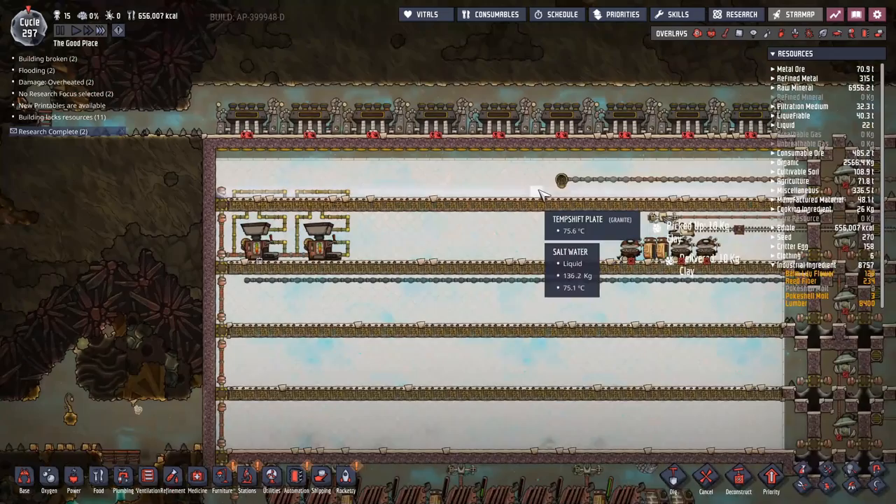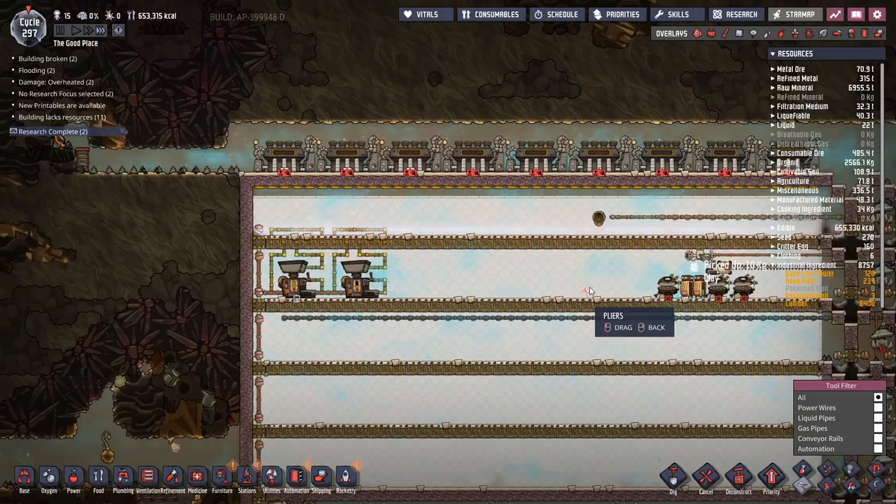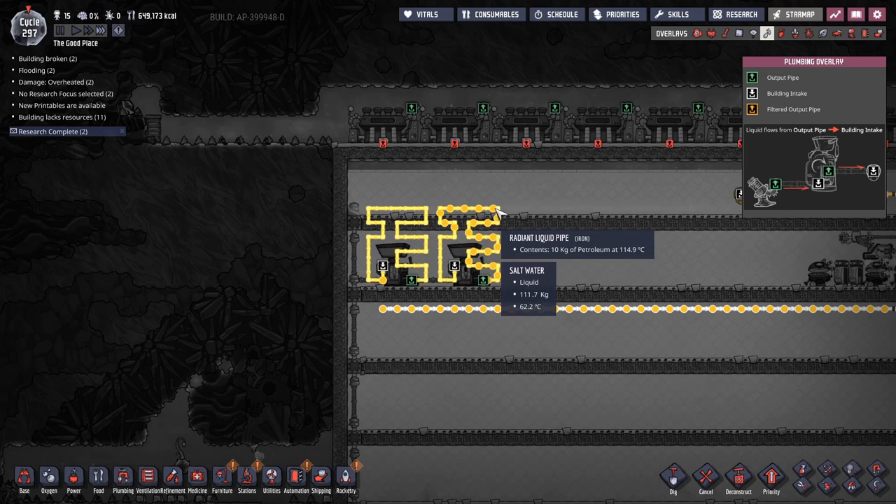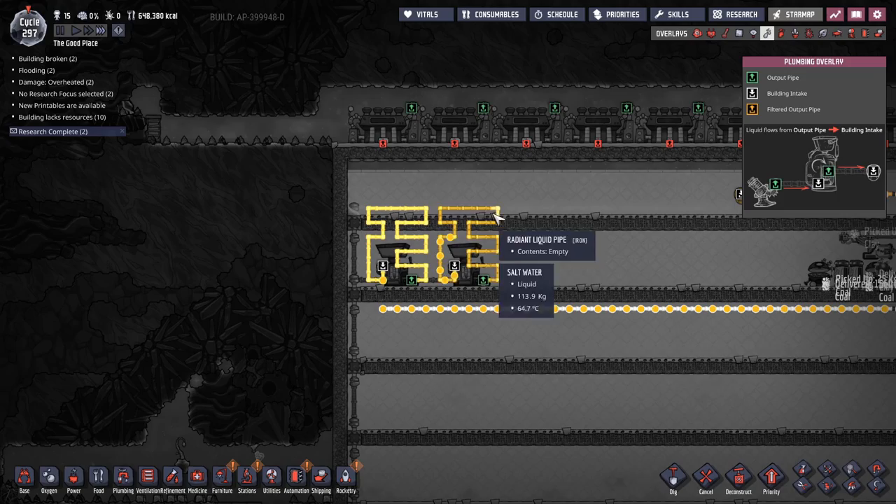Let's just cut off the inflow for now and see how the steel goes through this system. What we're really concerned about is turning this entire room into a giant steam room. The petroleum is coming out at 158°C — oh, that's barely anything — it chills down nice and rapidly. All the pipes are made out of iron, namely because it's just so plentiful. Problem solved — this is going to be our steam room from now on. Let's just set that to forever.